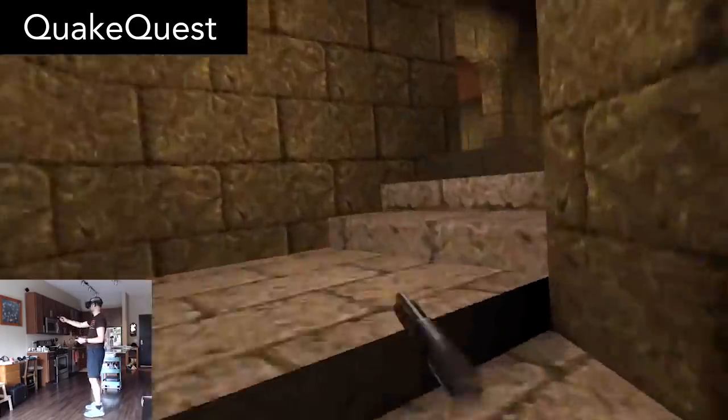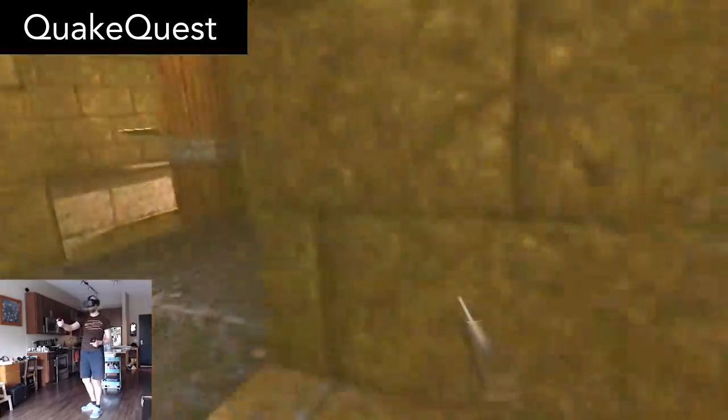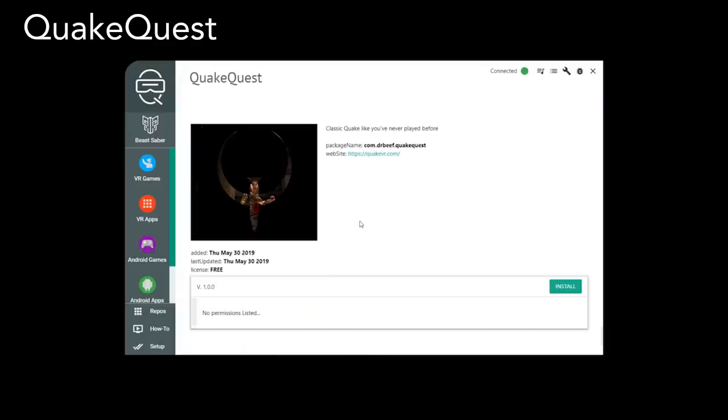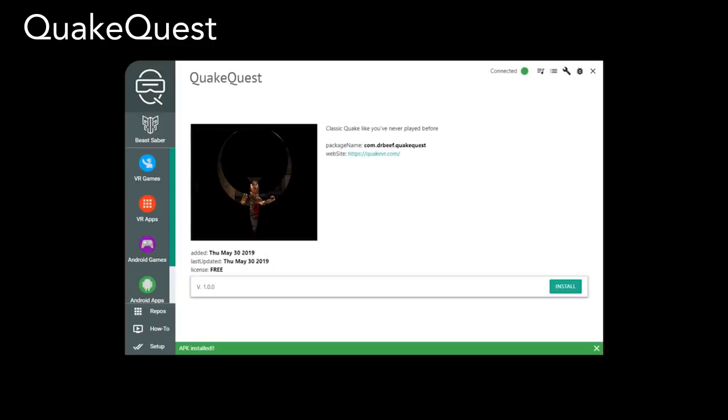The only mode of movement is sliding, so if you're prone to motion sickness, you may have a difficult time. Also know that this is the only game not available in the Oculus Store. To install this, you'll need to download SideQuest, which makes sideloading games into your Quest very easy. I'll link to SideQuest down below — I highly recommend you try it out. It's a fantastic app.